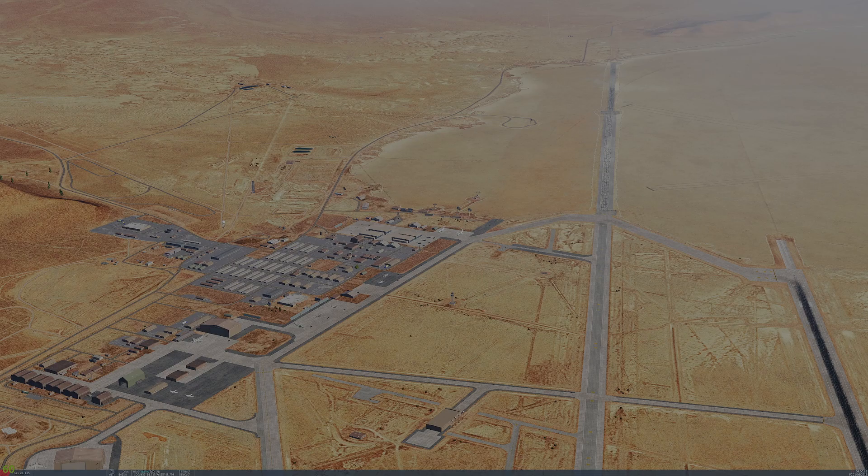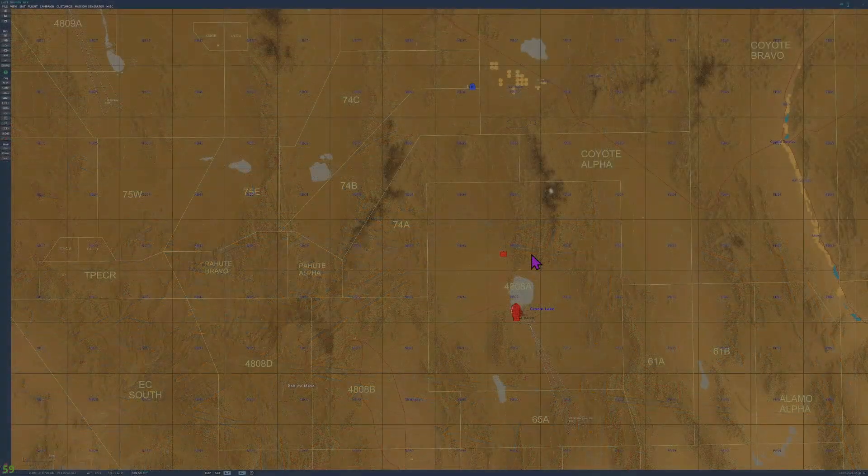Today's target is a variety of aircraft and ground targets. There are three things we need to know before prosecuting this attack, and it will require you to use the mission editor to set up waypoints. The first of the three items we'll need to identify is the initial point.